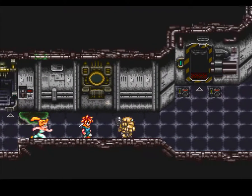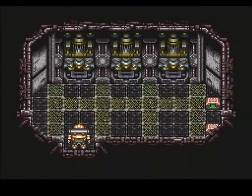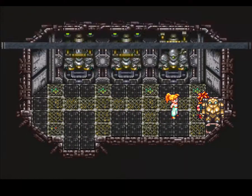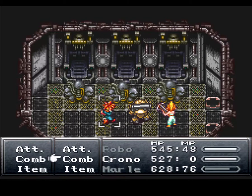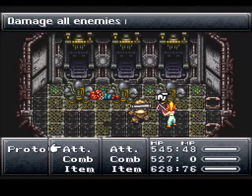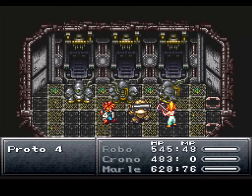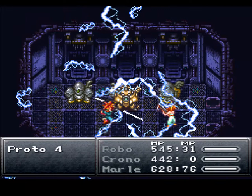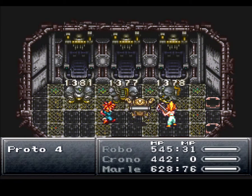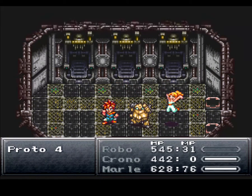Now we can go upstairs. Oh wait - I totally forgot this room. In this room you find an Elixir and a Lapis, and then you fight three Pro4s. And there's a Breezy. That's it. There was an Elixir in that room and I forgot about that. I believe that is the last of the treasure we can get here. We defeat these guys and I think it's time we head up and get to the Mother Brain. Didn't know we were playing Metroid again.